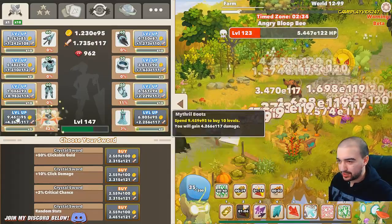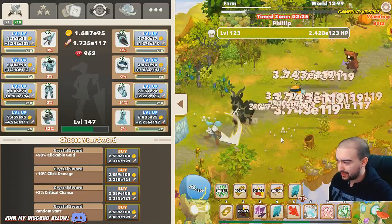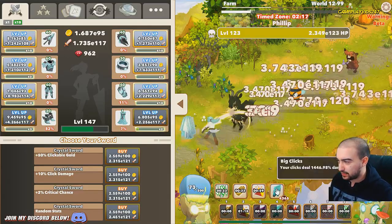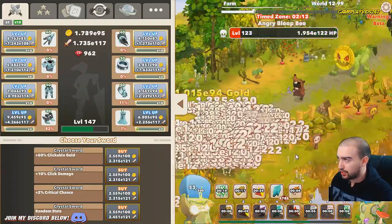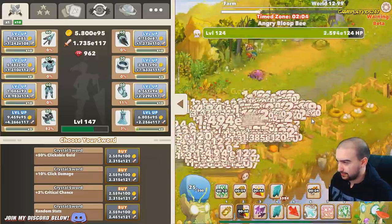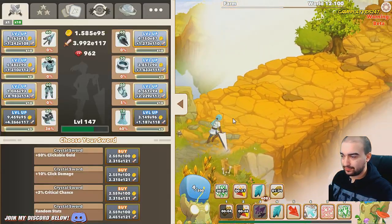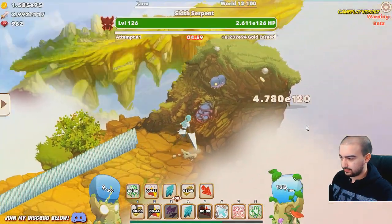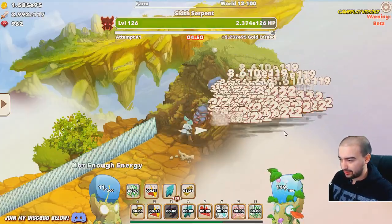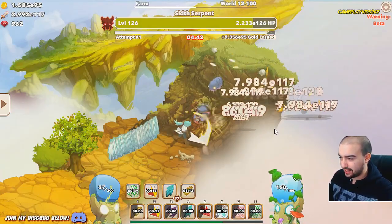Building up now to that zone 100 boss on world 12. Ideally we should be able to knock it out in the first attempt. As long as I have my big clicks built up I reckon we should be able to beat him. Trying to get it to 5k just to be safe - without big clicks we're kind of screwed with our build. Here we go, about to finish up on the zone, heading to that boss. Building up big clicks as much as I can, turning off the automator. Let's try and beat this boss in one attempt. We are beating the clock - done, that's it, boss is completed!